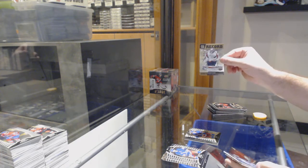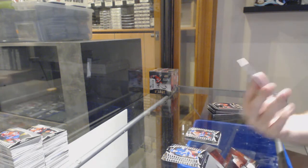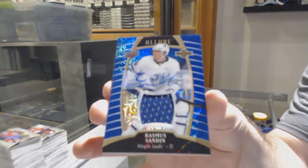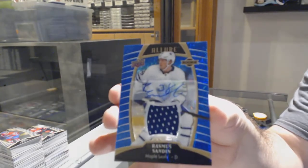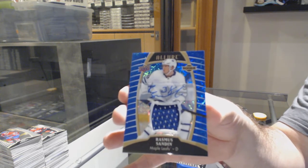For the record — Wolpe for the Capitals. Suzuki rookie. And these are sexy — number to 99, Rasmus Sandin rookie jersey auto for the Maple Leafs. The colors very, very much pop on those. Beautiful looking.